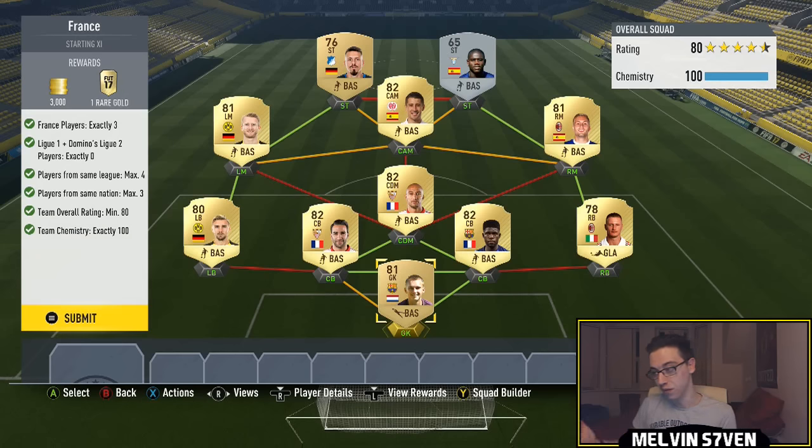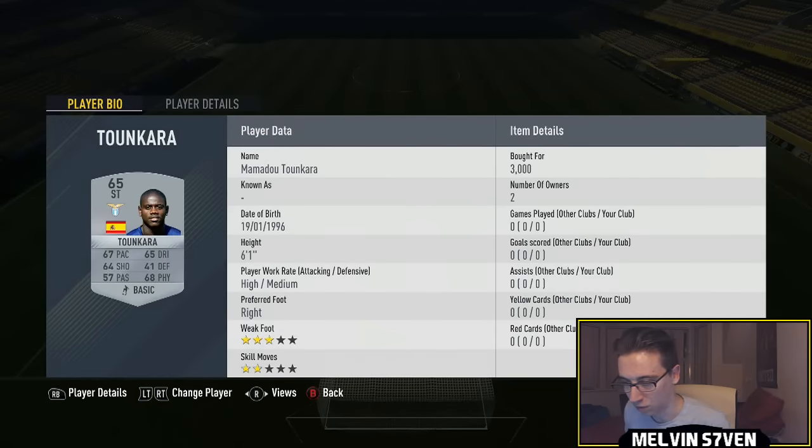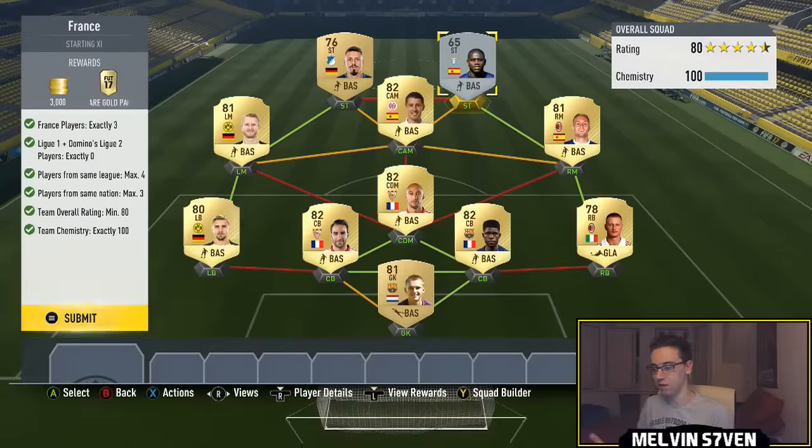On the left side I went Bundesliga with Schmelzer, Schürrle, and a random German striker that was in my club. On the right I went Calcio A with a Bodé-Delefeu and a Spanish player I bought for an astronomical 3k — a lot of people are doing this SBC so prices spiked. To link everything up I used Bojan, who is in the Bundesliga in FIFA terms, giving 100 chemistry.